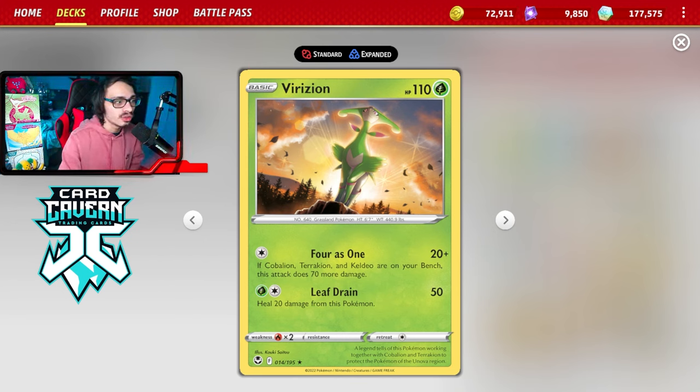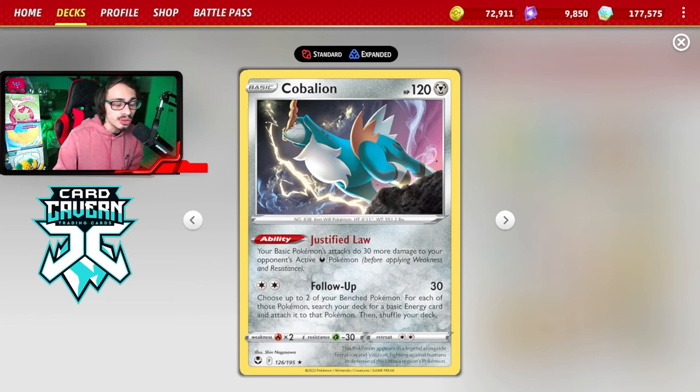Virizion does have the attack 4-as-1. If Cobalion, Terrakion, and Keldeo are on your bench, you can do 90 damage for 1 energy. Now, 90 damage is pretty good, but you're not knocking out Moon and Charizard. Thanks to Cobalion's ability — which you do need a Cobalion in play for the attack — you can do 30 more damage to active Dark Pokemon, meaning Virizion is now doing 120 damage for 1 energy against Dark Pokemon like Roaring Moon and Charizard.